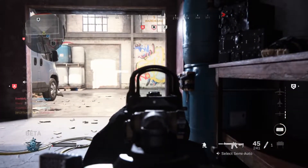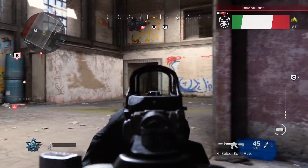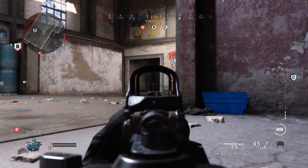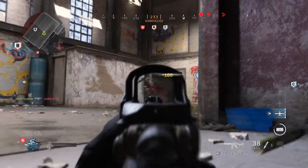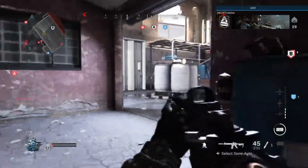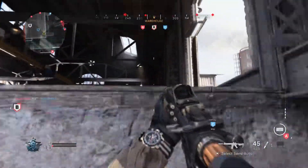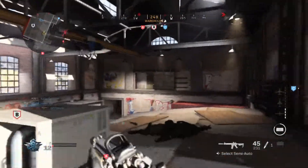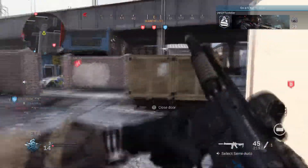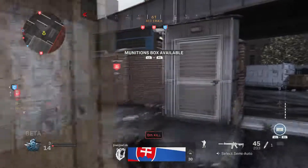Tip number two: you have to have good headsets — decent ones at least. Even a twenty-dollar headset is fine. You don't want to be playing through TV audio. You want a decent headset so you can hear footsteps and where they're coming from. The mini map is just there to see the layout — it doesn't show red dots where people are shooting like in previous CODs. So if you have good headsets, you know where enemies are coming from and you can react before they do.